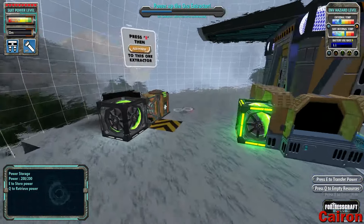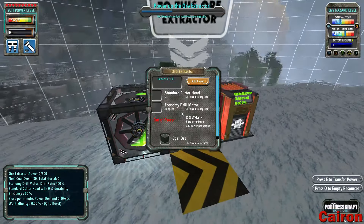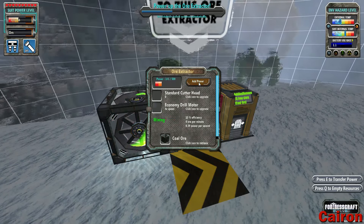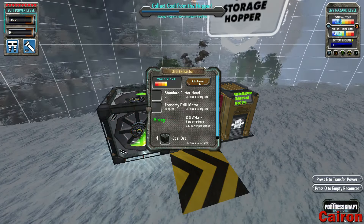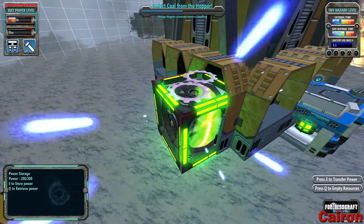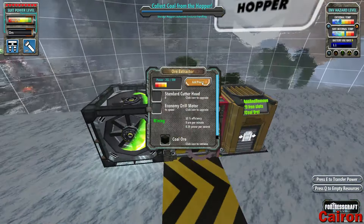Press E, then add power to this ore extractor. So you press and hold add power, and it looks like it subtracts from your suit. And then you just fill your suit up again. That's pretty easy.